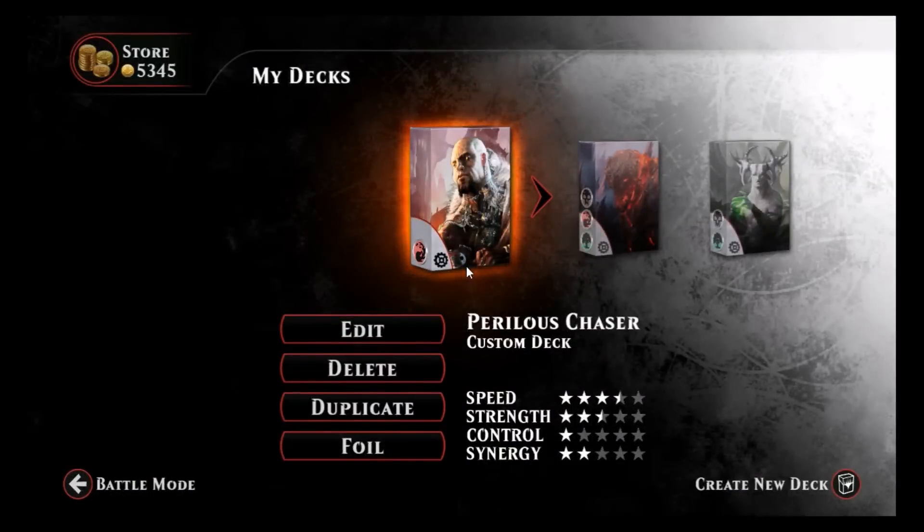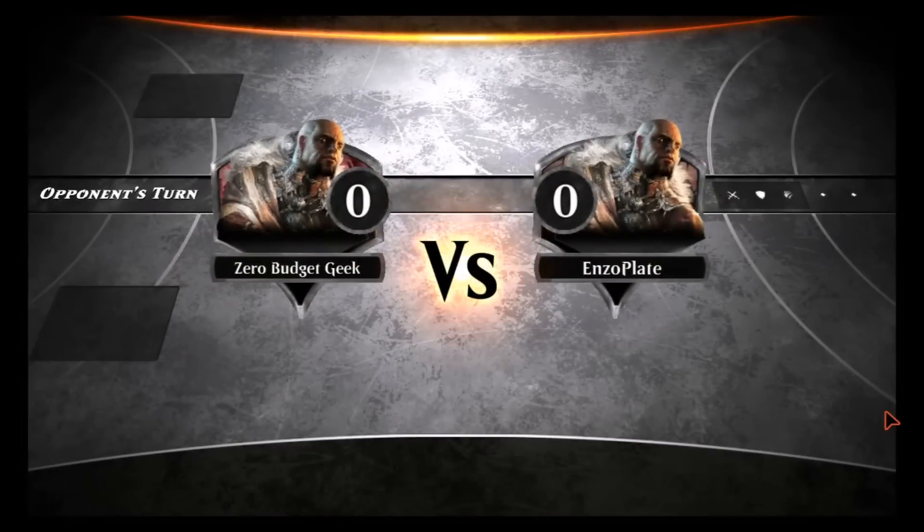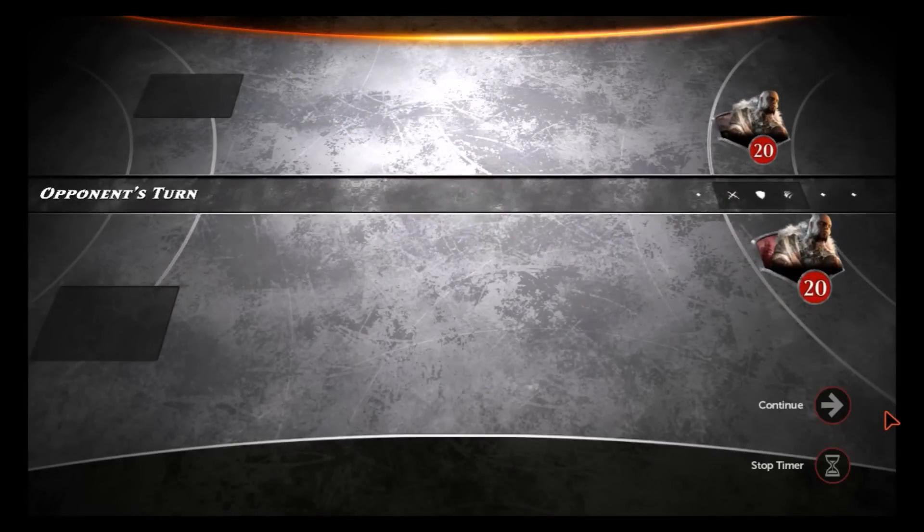Welcome to Zero Budget Geek and Magic Duels. In this episode I'm taking a look at a red artifact deck I call Perilous Chaser. This deck comes courtesy of Sandal27, one of the mods on our Magic Duels subreddit on Reddit. You should check it out — for the full deck recipe go down to the description box. Now let's see this deck in action facing off against Enzo Plate.